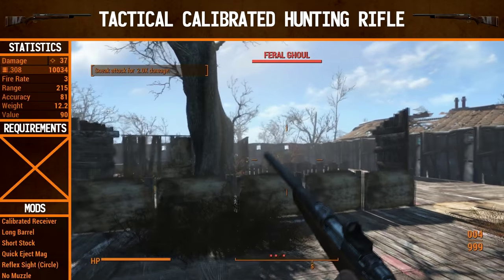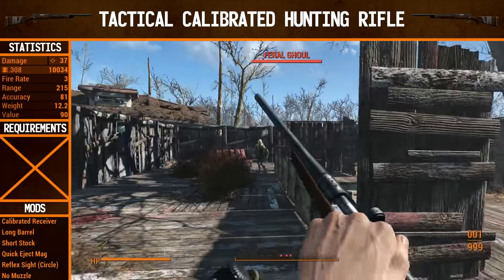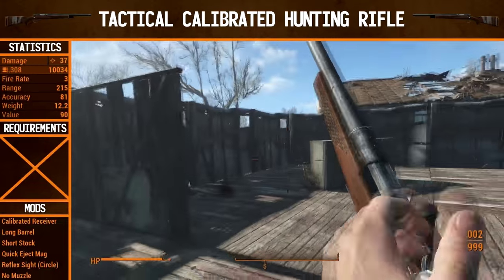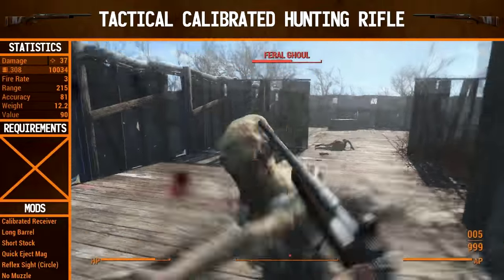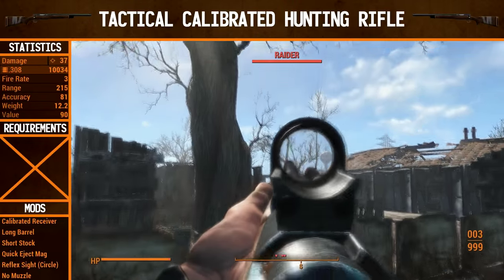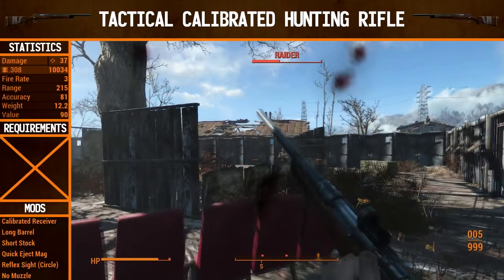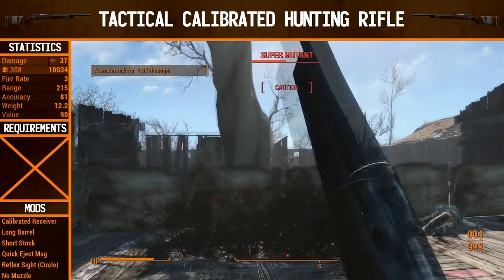We've seen the tactical calibrated hunting rifle being made — it's time to see how it does in action against the feral ghouls, raiders, and super mutants. Our damage is still the same at 37, but it's all about the crit with this weapon. You'll see when we get to the VATS bit that it's a fairly significant upgrade over the initial weapon. The crit is absolutely ridiculous — it surprised me how much more damage it does with the crit. Range has gone up to 250 and accuracy has gone up to 81 from 71, which is also a fairly significant upgrade.